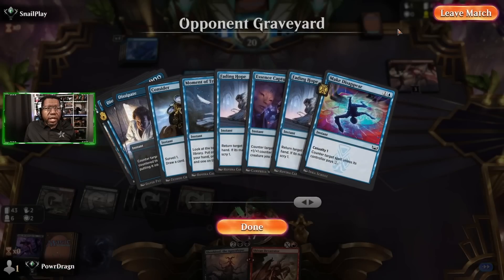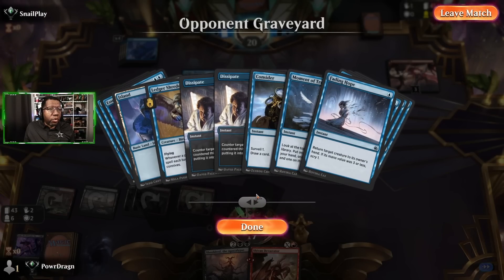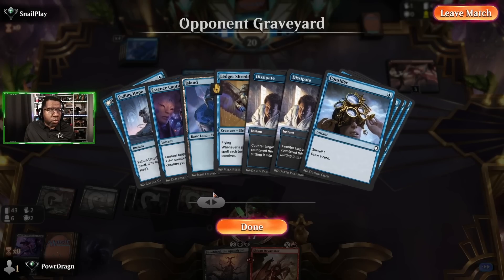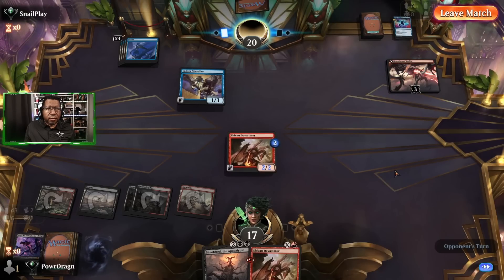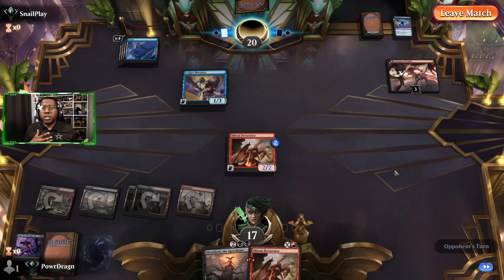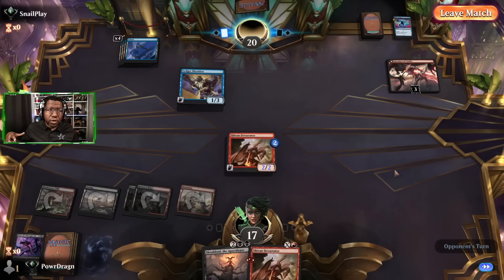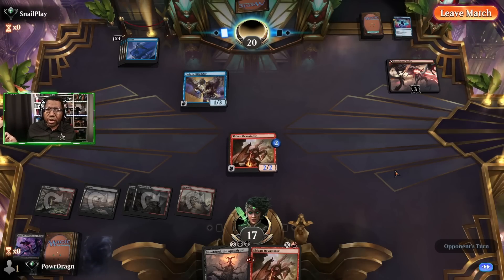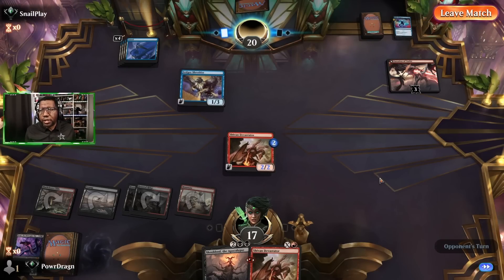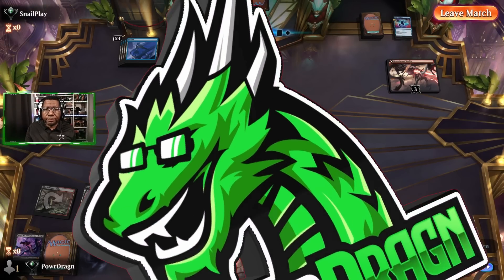Look at what the opponent did — they bounced a thing, countered five different things, bounced two of ours and one of their own to protect it, dug for cards twice, and still ultimately lost with us having a lot of backup. That could have gone differently of course, but it just doesn't feel like there's enough there going that route without the Haughty Djinns and Serpents. With those at least you have something big to close the clock — Ledger Shredder alone as a win condition just isn't enough. An eight-power Haughty Djinn would end the game in two or three attacks.